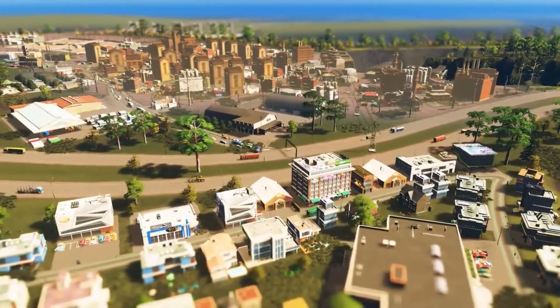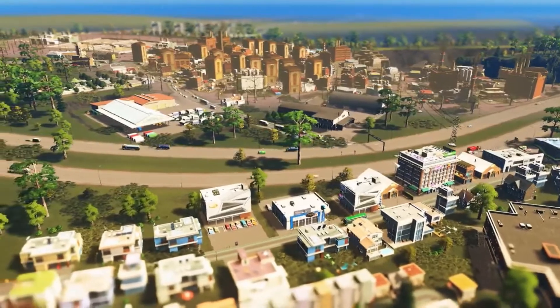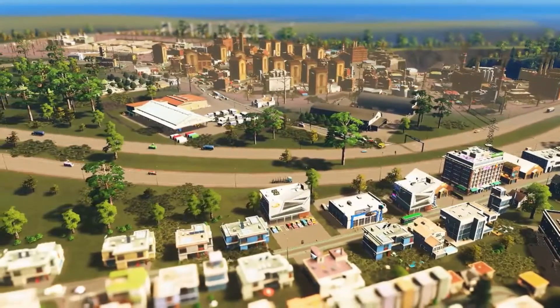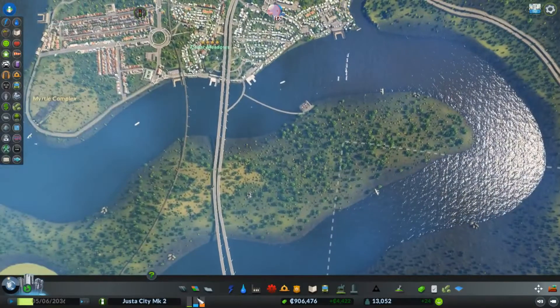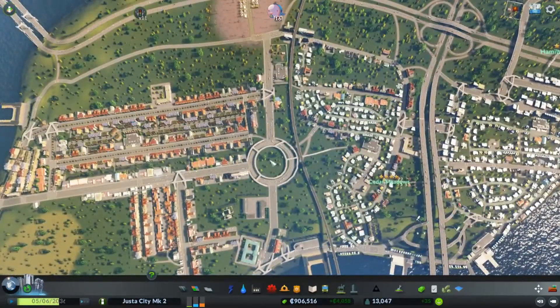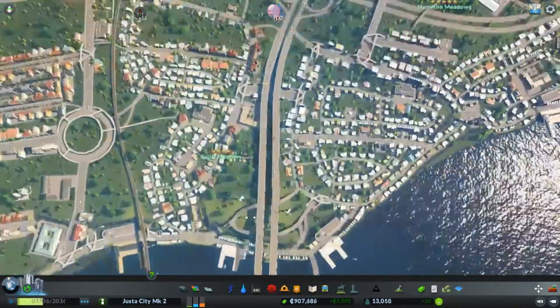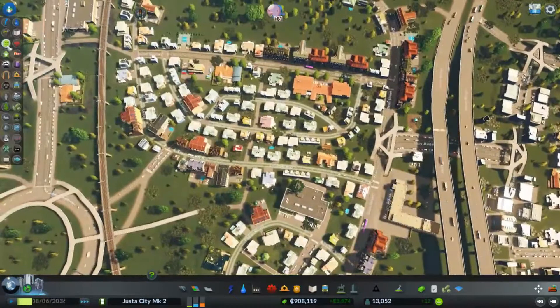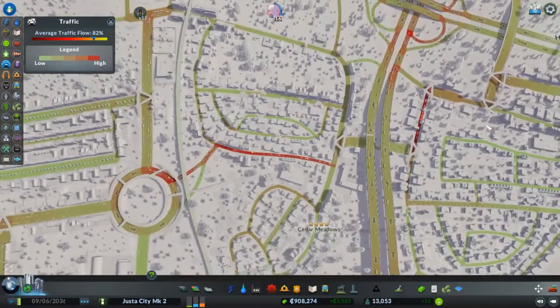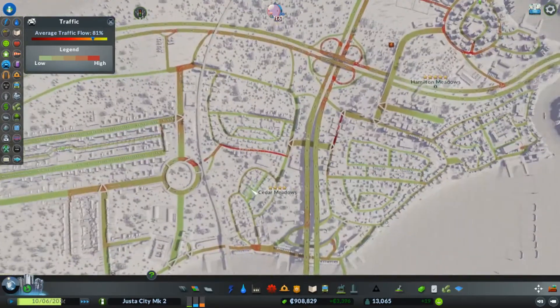Hey guys, JustTheGuy here with another episode of City Skylines. You can see our city chugging along — not the best intersection in the world. Today we're going to be working on the industry. We have a little bit of demand, finally got the housing sort of thing underway, we've got quite a bit of money, and traffic was okay last I looked — in the 80s. There are a couple spots that are pretty bad, but we can live with it for now.